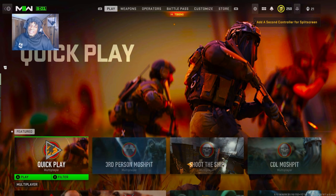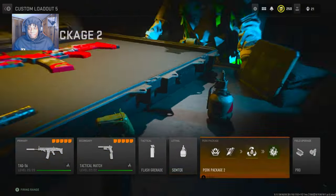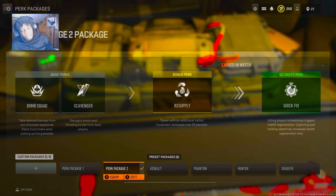But without further ado, let's get into that class setup. Here's the class setup right here. If you don't run Battle Rage, that's one of the better field upgrades in the game. It's so overpowered — I'm not even joking. This is one of my favorite field upgrades in the game now. Battle Rage is definitely one of my favorites, although I didn't use it in this gameplay.